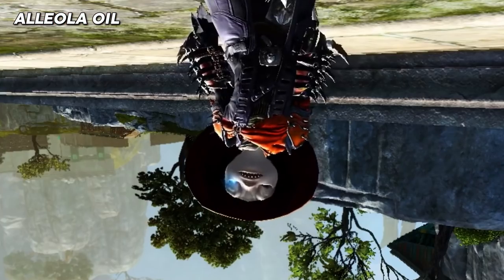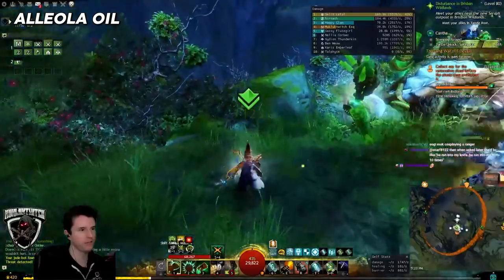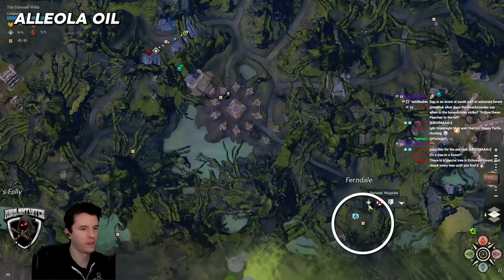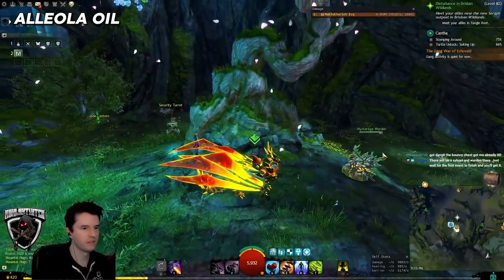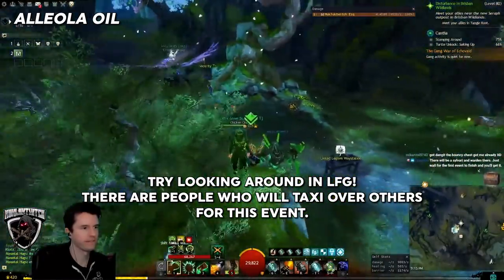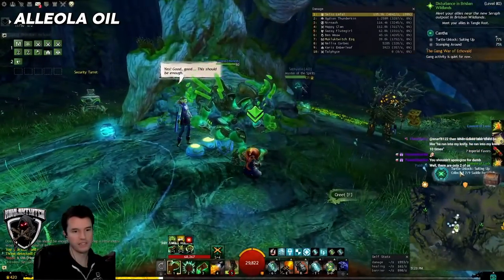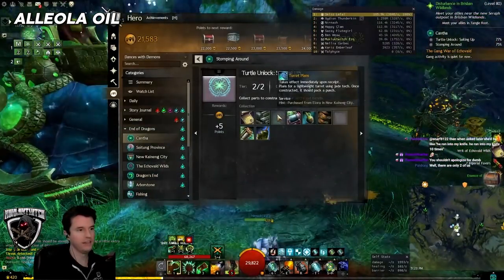The Alialis oil is obtained from an event in Echovald Wilds. Head to this location. If the tree looks nice and vibrant, then someone just finished the event. Either wait for it to reset or hop maps until you find one where the tree looks worse, then wait for the event to start. Taking part in the event will get you the oil.